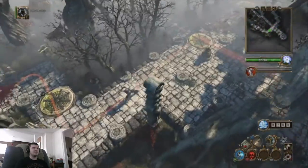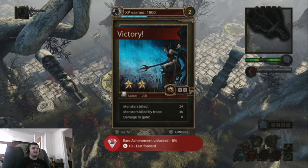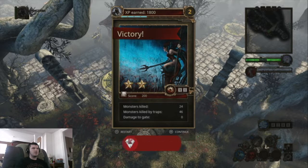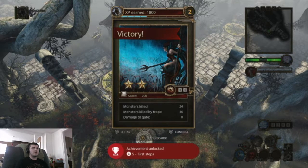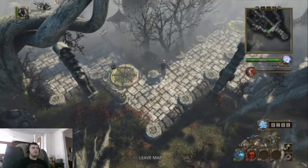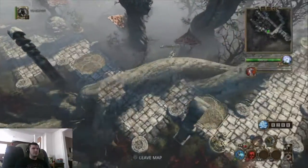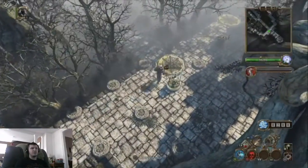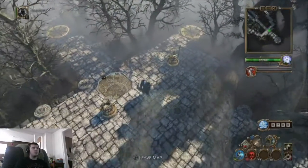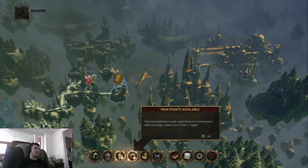Play a map with maximum time status — and that was without trying. Another one? First steps — two stars on the map. And how do you like the taste of defeat, critters? New point — you've gained enough experience to increase your skills and traps. Select one on the plus side. I need some skills. Increase the amount of Rage... I forgot I could put points into Rage.